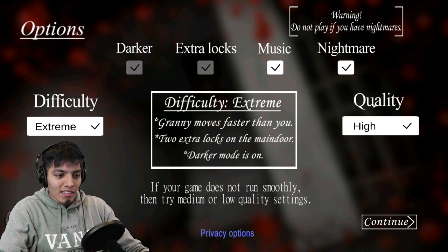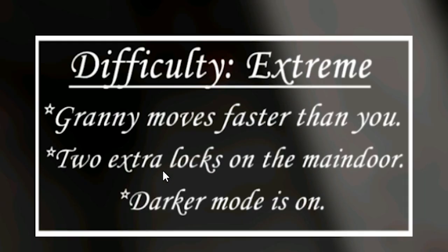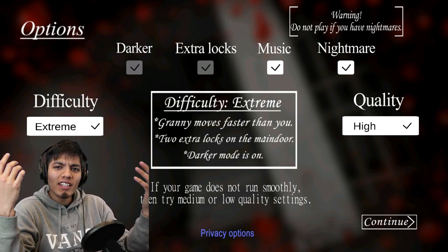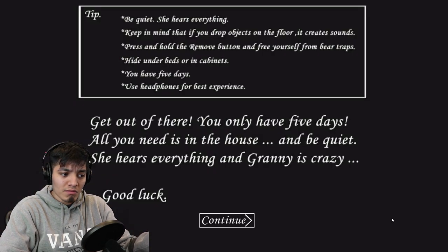Okay, extreme — high quality, nightmare, darker. Granny moves faster than you, two extra locks on the main door, darker mode is on. So granny is way faster and there's more locks on the main door. How much more can they make this impossible? I think they also added a new trap in nightmare mode, so let's check that out. I don't even want to try this, it's going to be impossible. But we still have five days, so we should be able to get somewhere.